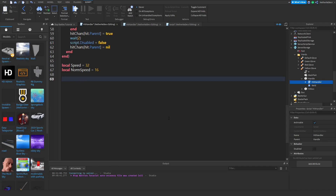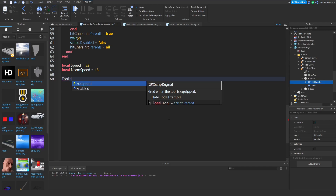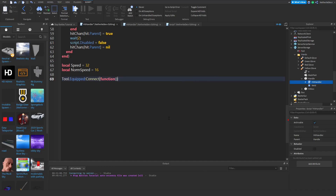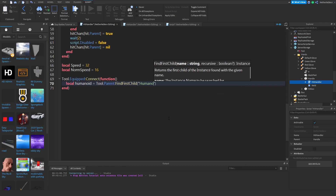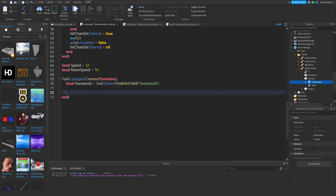Now we're going to create a function for when the tool is equipped: tool.Equipped:Connect(function). We're not going to give it any parameters. Create a variable for the humanoid: local humanoid = tool.Parent:FindFirstChild('Humanoid'). Then check if the humanoid exists to prevent errors: if humanoid then humanoid.WalkSpeed = speed.